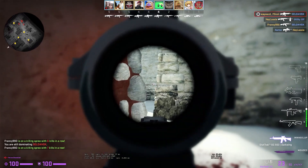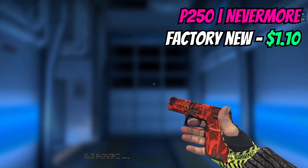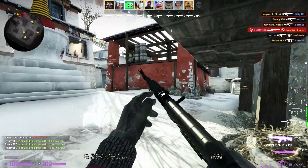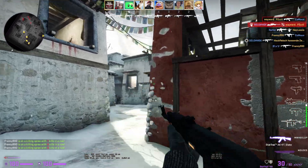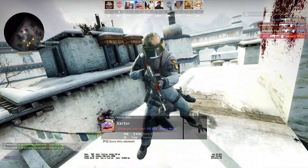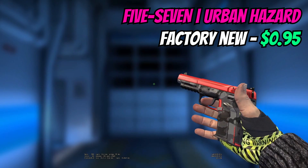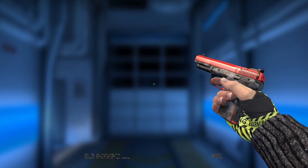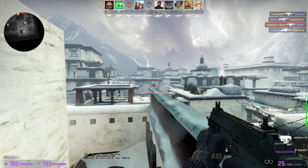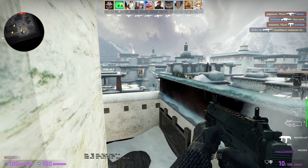For the P250 I've opted for a factory new Nevermore at $1.10. You could actually pick up an X-Ray if you want as an alternative — there are some alternative colors you can go for — but the Nevermore just edges it out for me. We conclude the pistols with the Five-Seven Urban Hazard in factory new for $0.95, so under a dollar. It has a camo with a glossy finish on top that's really vibrant. If Urban Hazard isn't your cup of tea you could pick up a Boost Protocol instead.